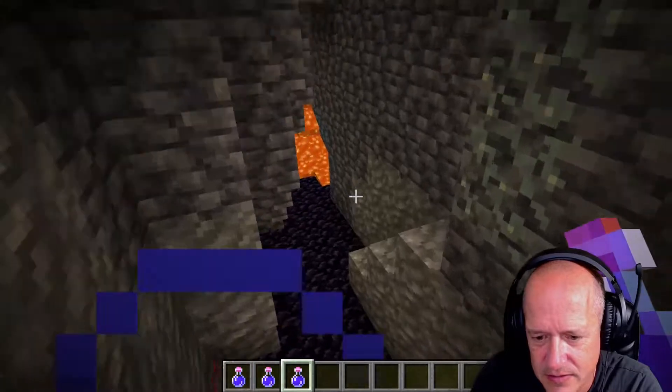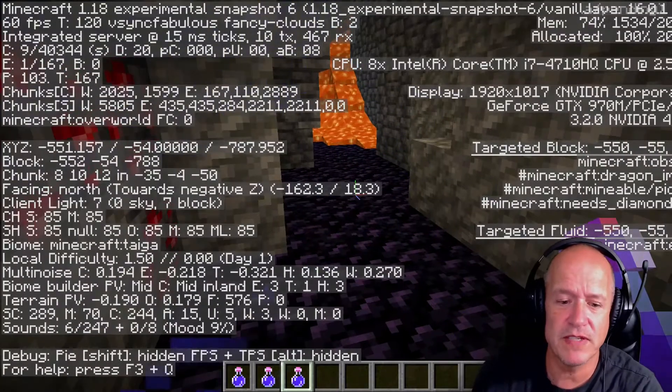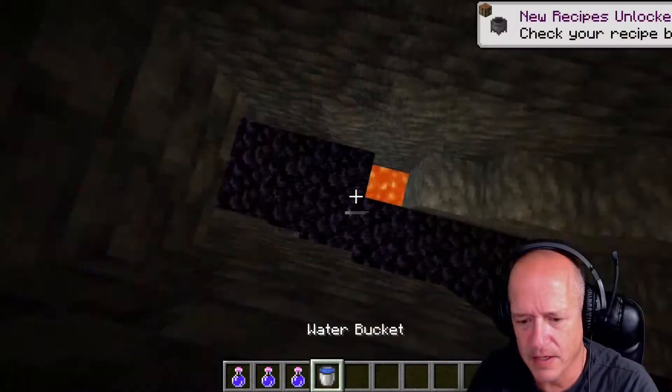Hey, obsidian. We're at negative 54 — 54 blocks below zero. Let's see how far down we can go.